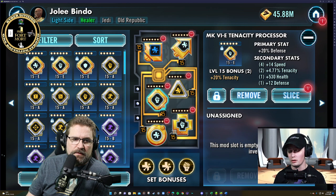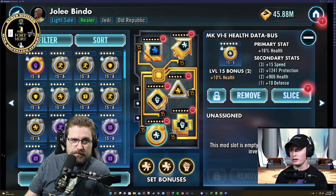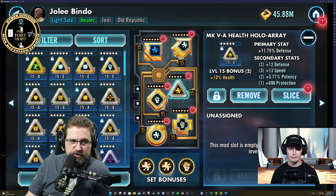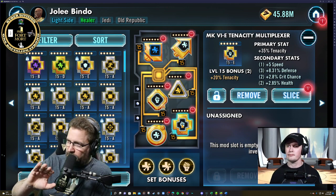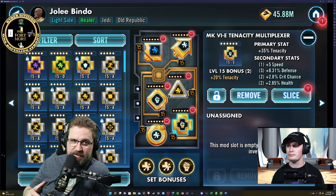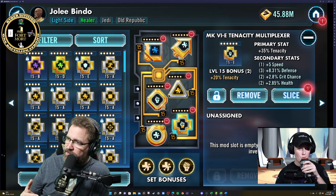I've had this mod on him for a while and my Jolee does wonders — I believe only at relic three. One thing I love about my Jolee: the only offensive stat out of all my mods is one crit chance percentage. All the rest are all survivability. I couldn't ask for better mods on Jolee — tenacity, defense, health, protection. Everything is basically survivability or a defensive stat.